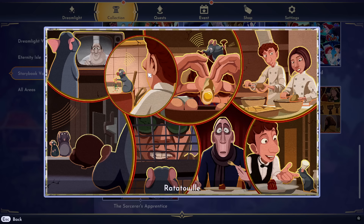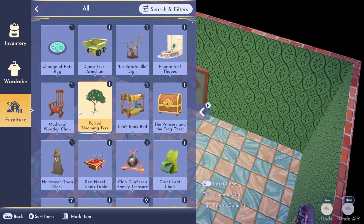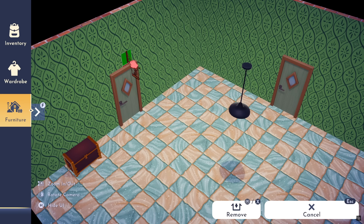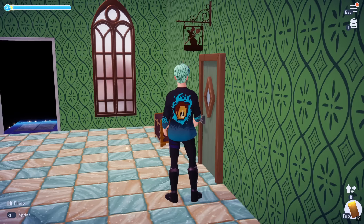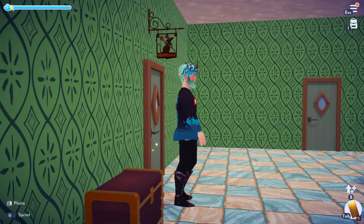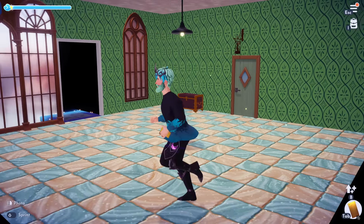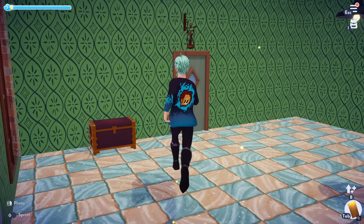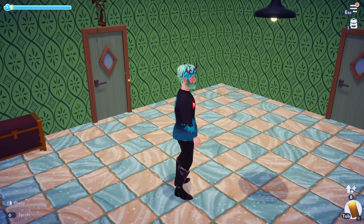We cannot forget about Ratatouille. This puzzle was actually kind of difficult with all the little swirls. The item is definitely more of an indoor one — it's a Ratatouille Sign that hangs above doors. If you make a restaurant, bakery, or any sort of build like that, you're going to enjoy this. You cannot place it outside. It actually says Ratatouille on the signage. I really like this, even though it's a bit of a niche item.